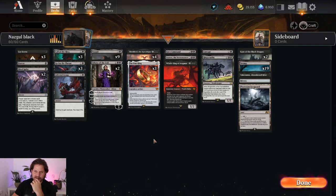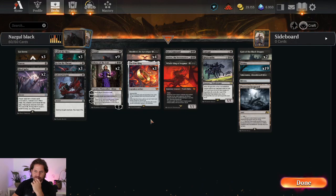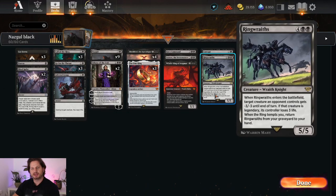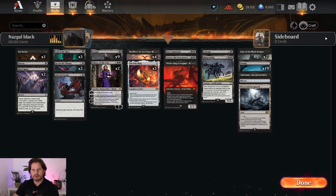Besides that I really like playing this deck. I really love all the Nazguls — I'm really a fan of the Witch King of Angmar. Pretty cool card: you can make him indestructible, ring tempting, opponent has to sacrifice. I also kinda like the Ringwraith — you can always discard the Ringwraith and bring it back when the ring triggers, and we have a whole lot of ring triggers.